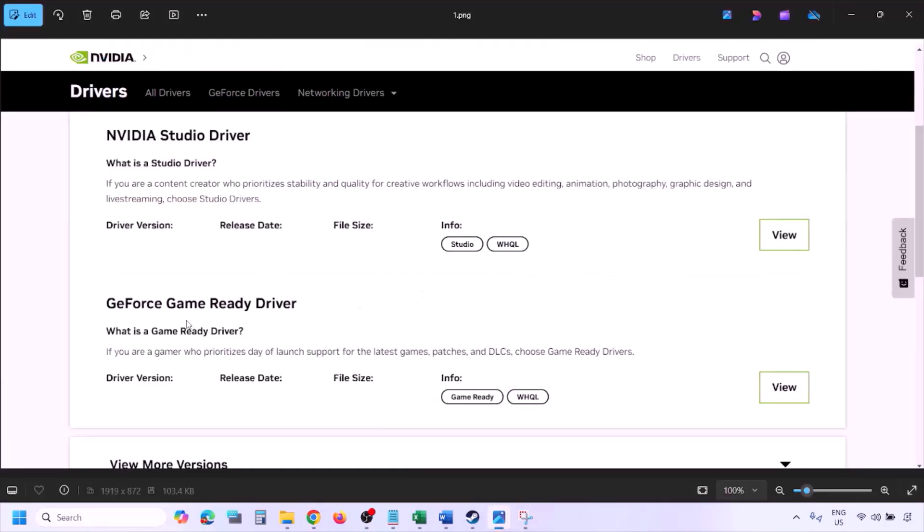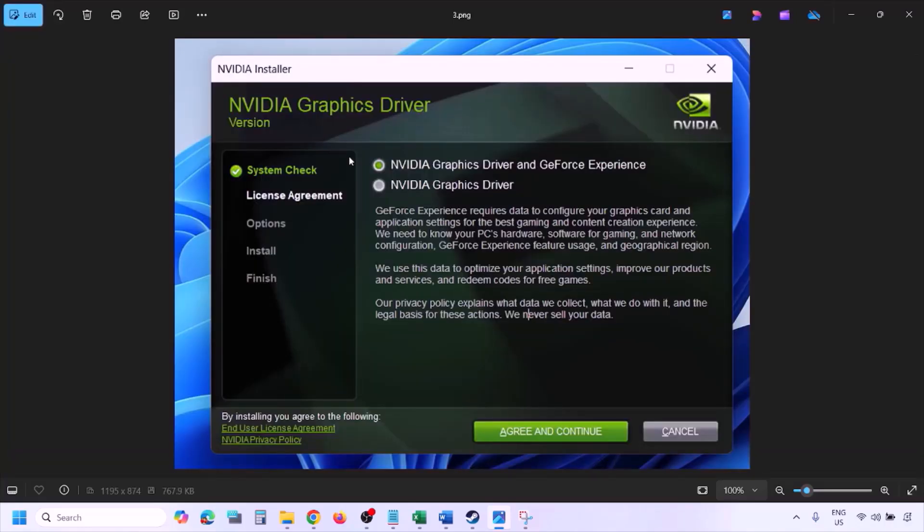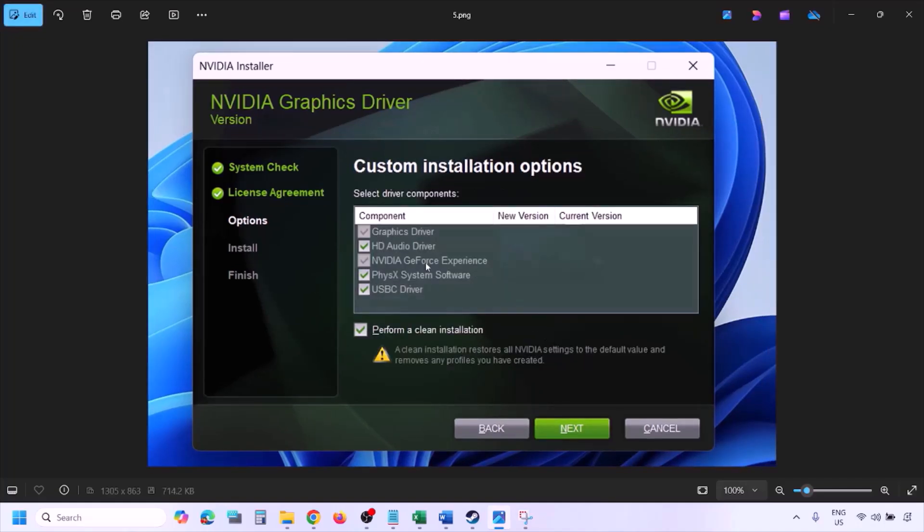You will see the latest GeForce Game Ready Driver. Click View, then Download, and let the download complete. Run the EXE file, click Agree and Continue, then select the Custom option (not Express) and click Next. Check the box that says 'Perform a clean installation,' click Next, and let the installation complete.